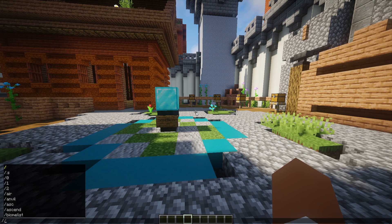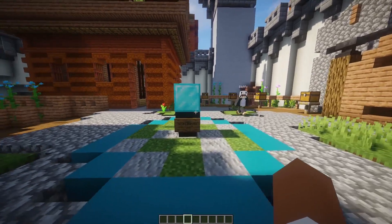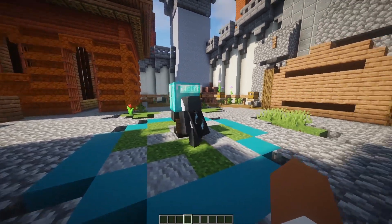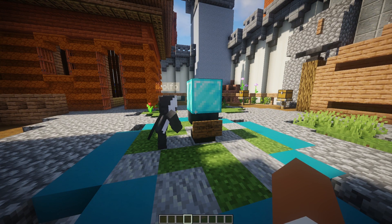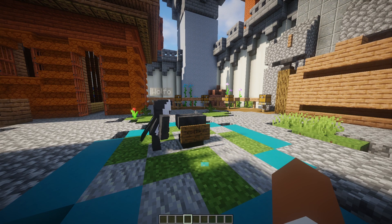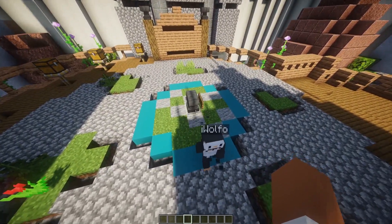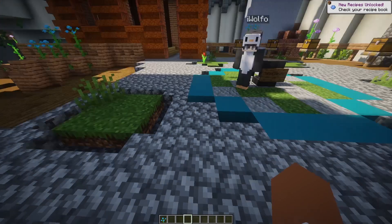We're going to set up flags to catch a burglar by not letting him leave the area. We can do 'region flag diamond exit deny', so if he tries to go in and take the diamond — he can't leave. Look at that, we caught a burglar! He's trying to escape and he can't.